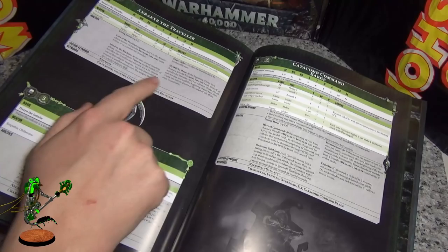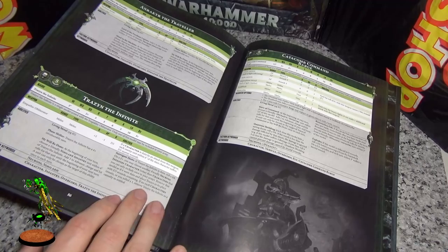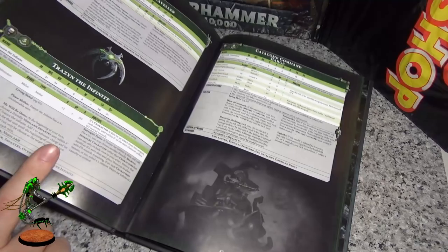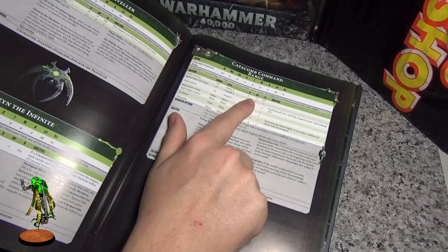The Diviner is still very powerful — I use the Sac attack so that comes in handy for the mortal wounds. The Traveler is basically the same, no changes, so a good model to have if you're really heavy on infantry. The Infinite — no special love but it's a lot cheaper. He has My Will Be Done so it's not too bad, and the price makes him good, so if you love this guy, he's usable now.